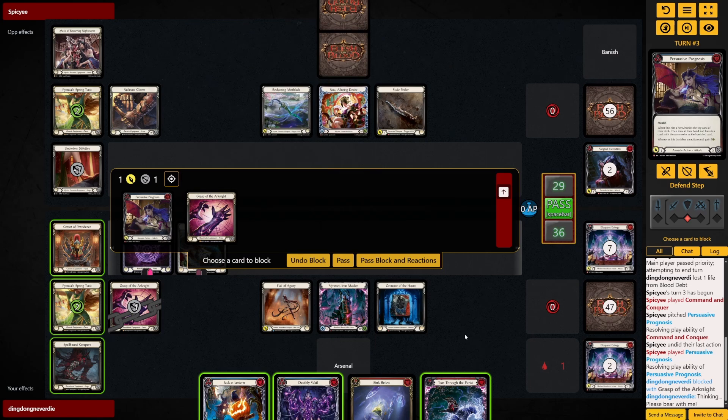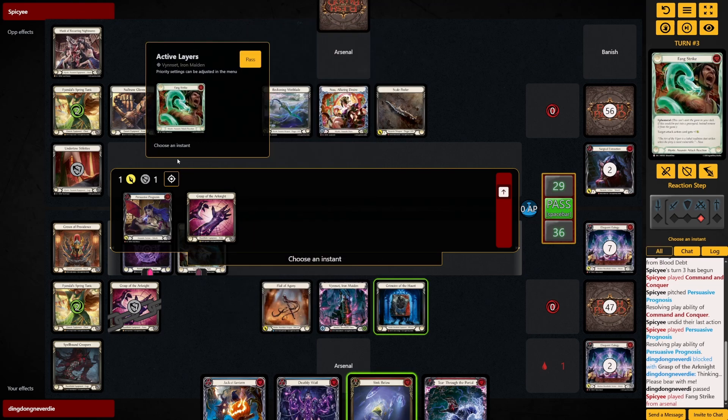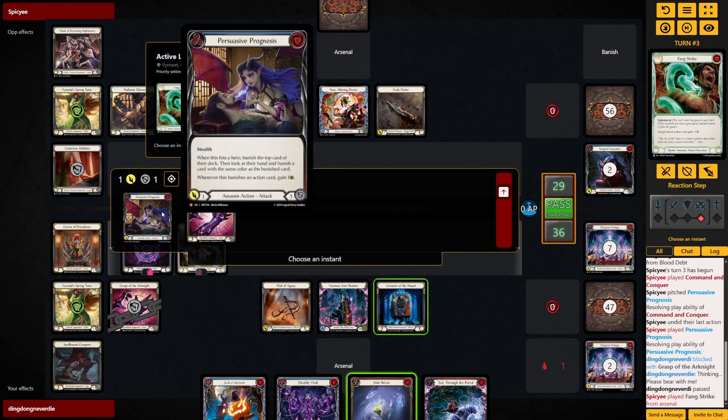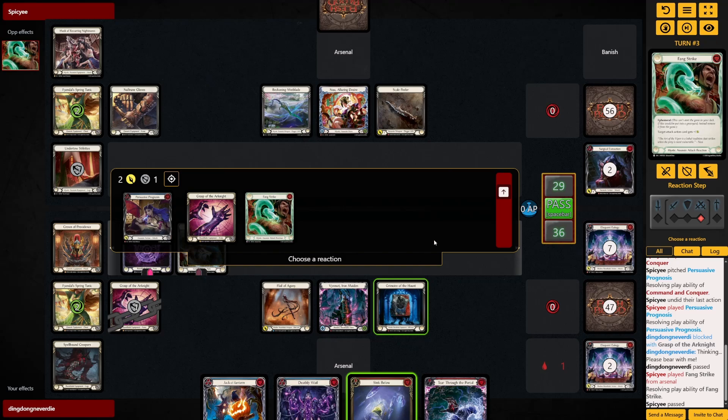That banish I'm planning — it's not going to work. Okay I'll just block like this first, let him go over, then use my Sink Below to sink something. Or maybe I did it wrong — I should block with the Crown of Providence and try to flip the Sink Below so I can get something relevant into the banish. Manage the top card of the deck, look at the hand — yeah I should block with the Crown of Providence.